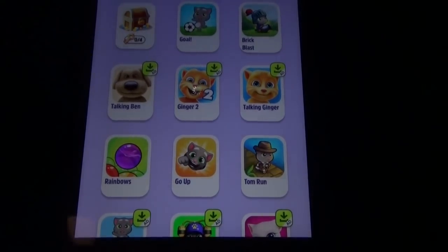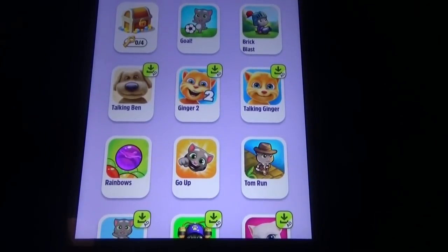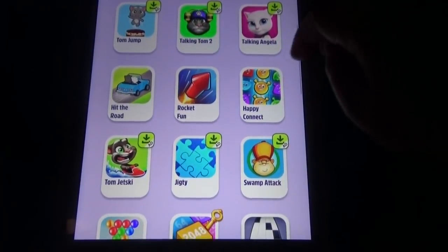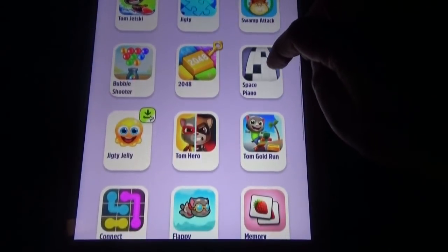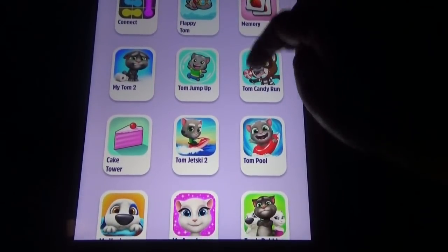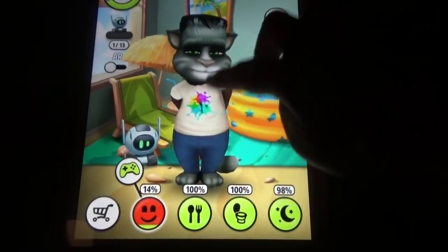In the mini games we have so many, like 2048 and all these games. You can play four mini games to earn four keys to unlock the chest so that you can get some cool stuff like diamonds or other things. Or you can play gold brick, rainbow scopes, go up, Tom run, hit the road rocket, fun happy connect, 2048, space piano, connect game, floppy Tom memory, cake tower — any of these games to earn coins. You can play the game online and offline too.